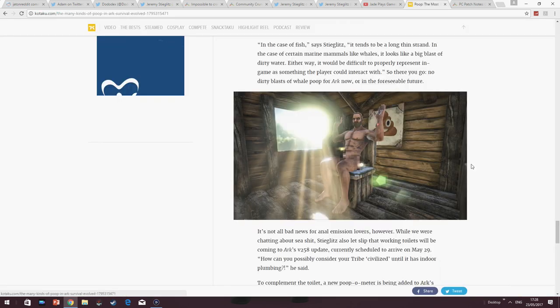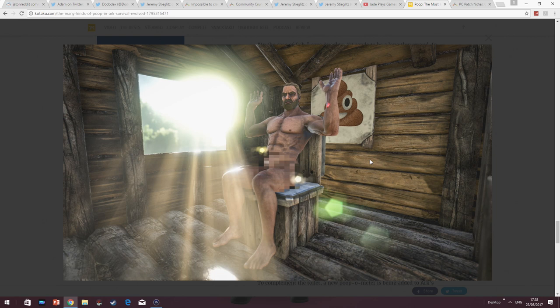Kotaku, a gaming website, has got the scoop literally of shit. We are getting a working toilet in ARK Survival Evolved. And not only that, there is actually going to be something on the HUD that will tell you when you need to go poo. So if you're desperate for that fertiliser and you haven't got any creatures, you're going to know when you're going to drop something and you can quickly go to the toilet and collect it up. And just in case you did want the close-up of the crapper, here you go.